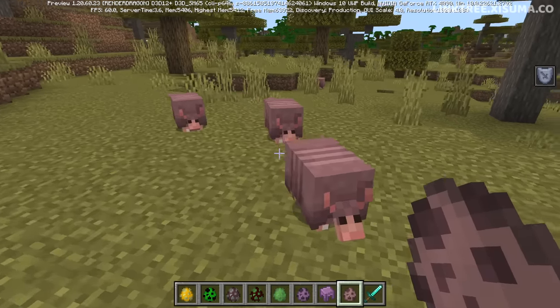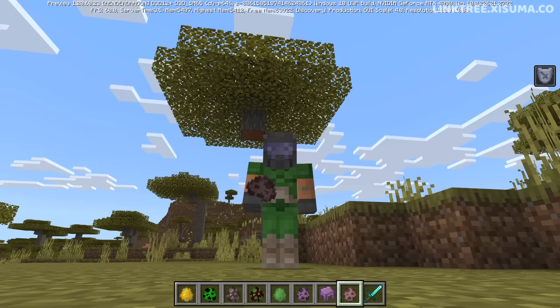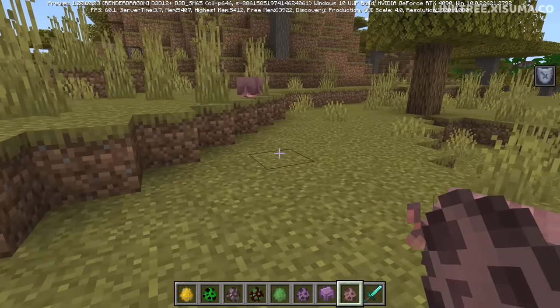So that was the armadillo, and I'm sure there's more to learn about this which we'll do when the Java snapshot arrives. If you've got any questions about this or the wolf armor leave them in the comments, and when we get our hands on it in Java I'll be able to take a deeper dive into these new features.